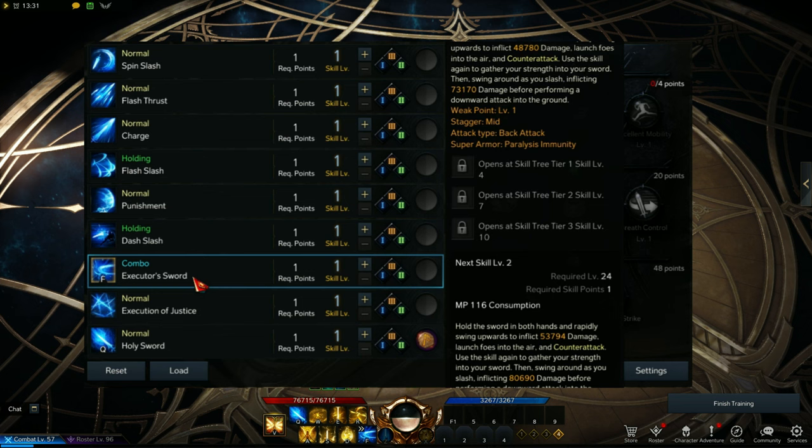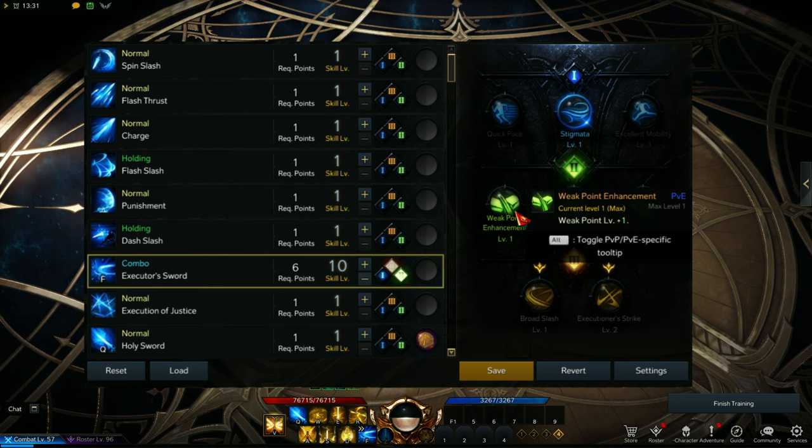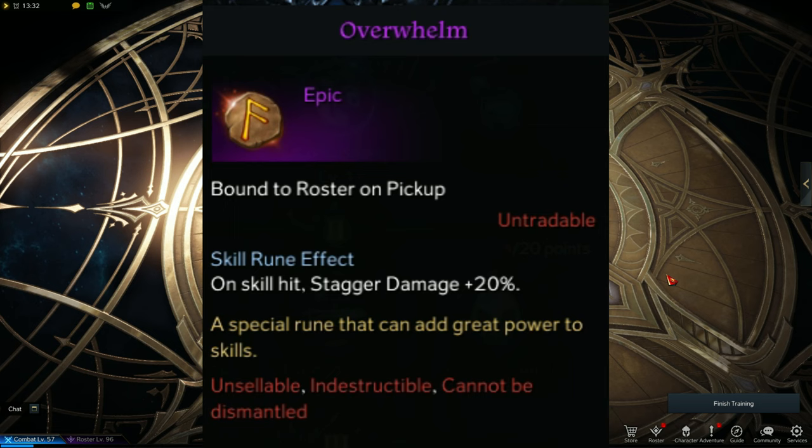Next skill is Executor Sword. You use this mainly for stagger but it's also decent in damage. At level 4, you can use Stigma, but any will work. At level 7, it depends on the situation — if you need to destroy certain parts or armor of a boss, use Weak Point Enhancement; if you want more damage, go Challenger's Will. For the most part, I use Weak Point here. At level 10, I prefer Broad Slash for better AoE, but you can take away a few points since level 10 is not necessary. For the rune, Overwhelm is nice here because you'll need more stagger.